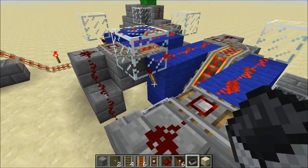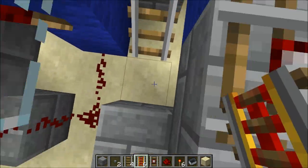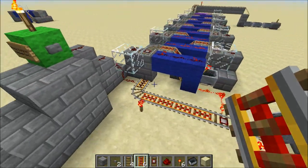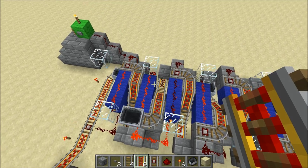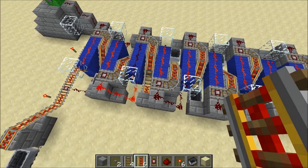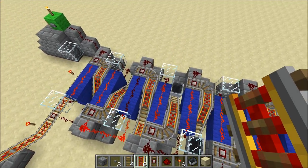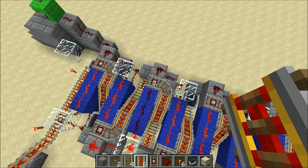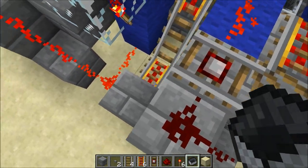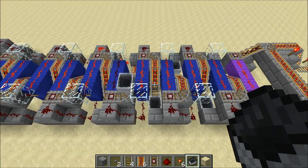So if someone came in here and removed this cart, and then a cart was requested, the ones ahead of it will probably move upward, but because of the way it's designed, these carts will only move up if a cart actually hits this particular detector rail. This is actually fairly easy to correct though — you can just come in here and put another cart there, and then the rest of these carts will propagate forward as normal.